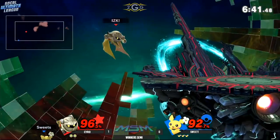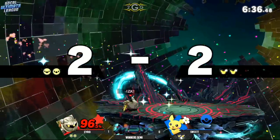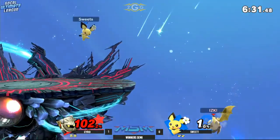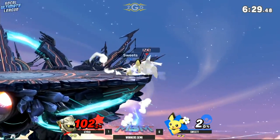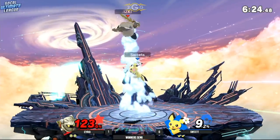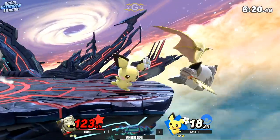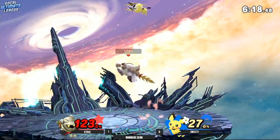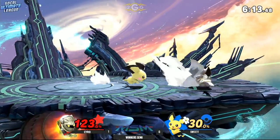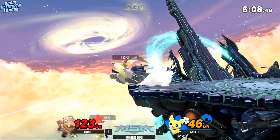Back air from Syro — that'll do the trick. 96% on this second stock though. Sweet Tea on the chase. Thunderjolts at the ledge — that's such a tricky situation. He doesn't get the drag down on the Thunder to get the kill. Not able to combo anything off that dash attack. Pichu's just a little bit too light — she is the lightest character in the game after all. The trip on the down tilt — still able to confirm after the tech roll.